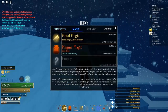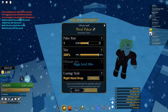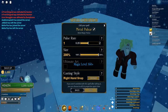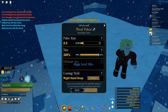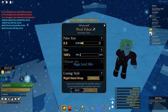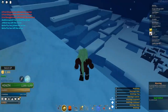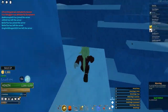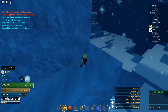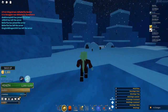I just want to talk about how OP it maybe is. It feels alright so far because it's a little bit slow, mainly because I have metal magic. But I've been vibing with 0.5 pulse rate and 100% magic size for my metal magic. I was thinking of maxing the size to make it hit a little bit more, but that makes it lose like 30 damage.